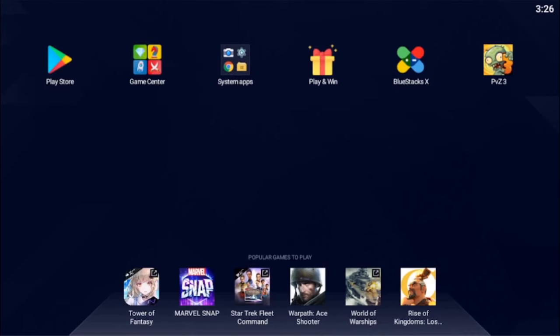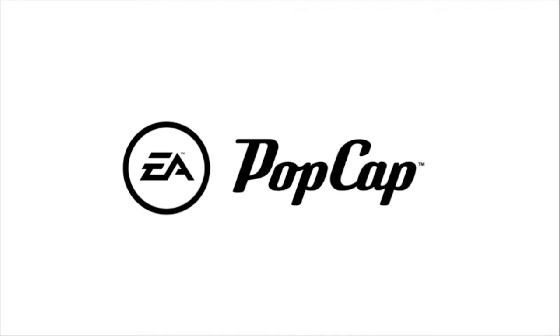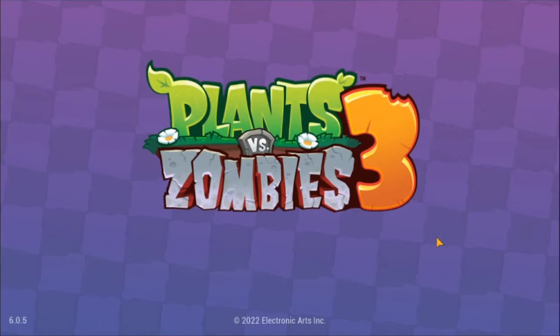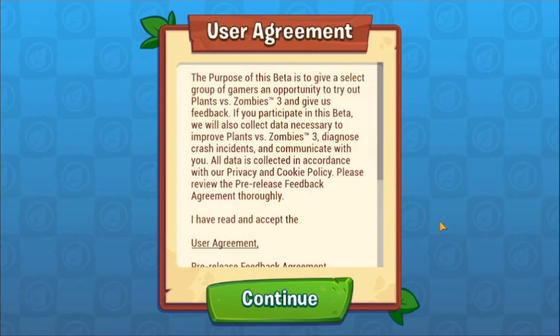We're going to be using BlueStacks because that was really the only way to get on a computer. The first three videos I recorded on my phone, which doesn't really mean the best quality. So yeah, here we go. We have the opening EA PopCap logo — it very basically resembles the first two games.